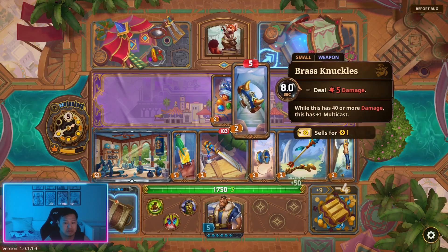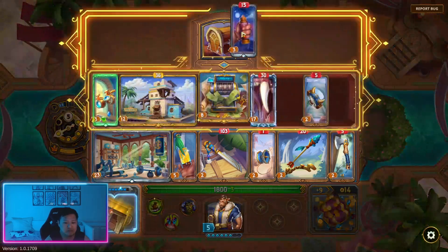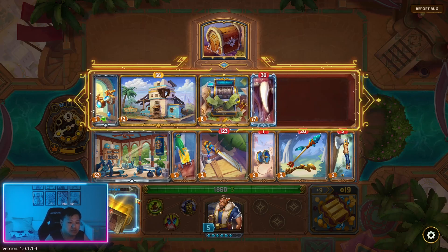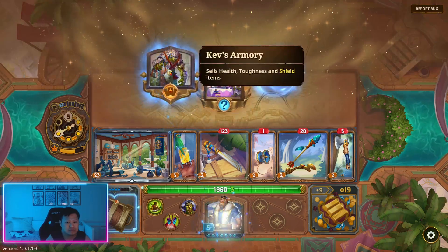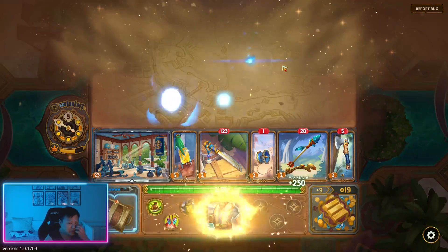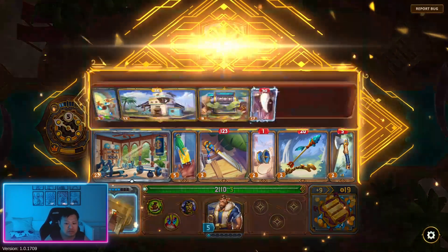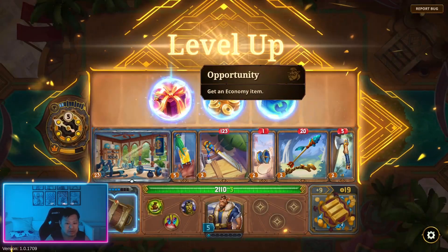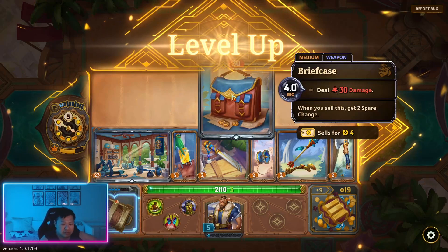This is a weapon, this is a weapon — sell these. 30 damage. Let's get the XP here. Upgrade leftmost shield — we had a shield item. So we don't want to upgrade that. Get an economy item — I think we'll get the economy. This one's fine because it's a weapon.